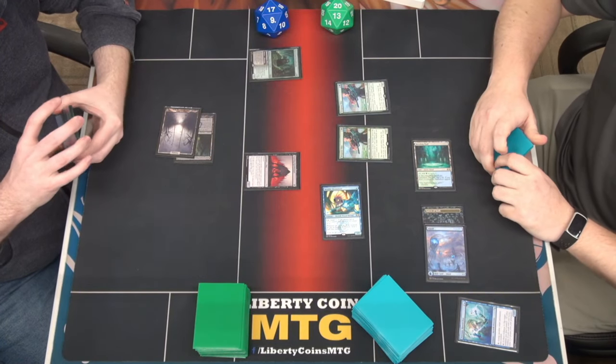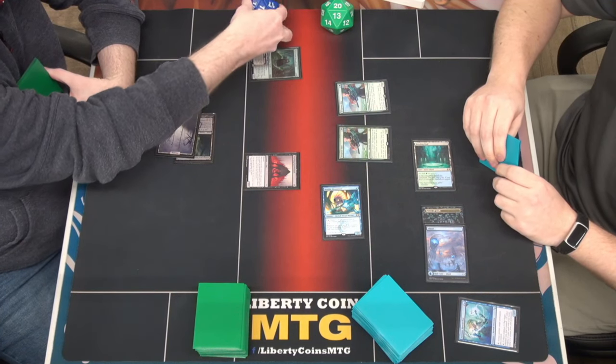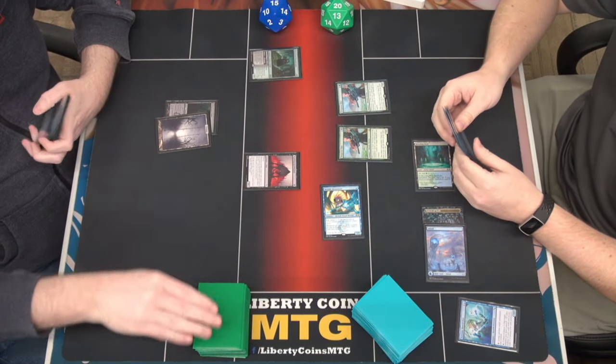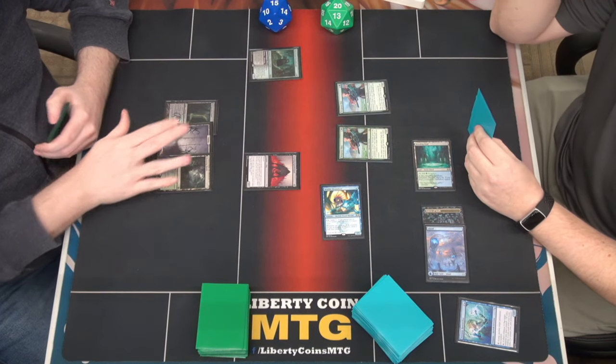I will play a Breeding Pool tapped as land for turn, go to combat and swing. Two other creatures have war so he does not have war. You can rip - and then I'll pass the turn. You take three.